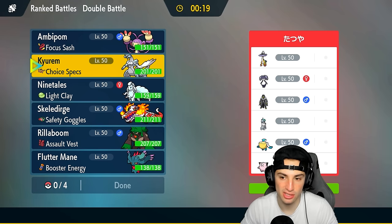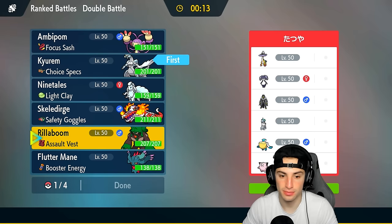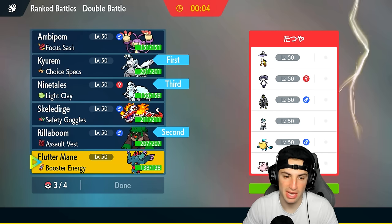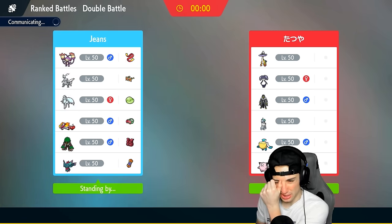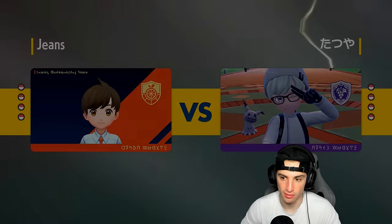Ambipom is not going to be that great, especially if they go into Ice Rider Calyrex. I think I'm just gonna go Rillaboom and Kyurem-White with Ninetales and Fluttermane in the back. That's our best option. The reason I don't want to lead Fluttermane is because it gets hard-swapped by Pelipper. Maybe I should have led Ninetales to force them to swap so we don't lose Aurora Veil.